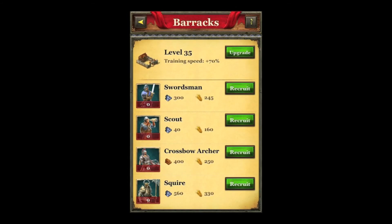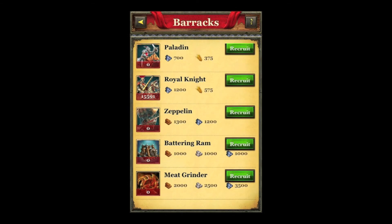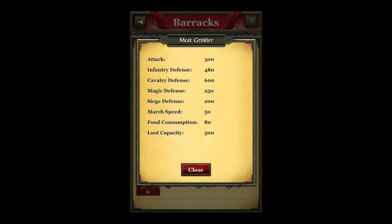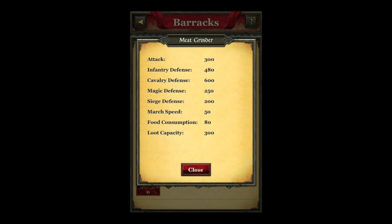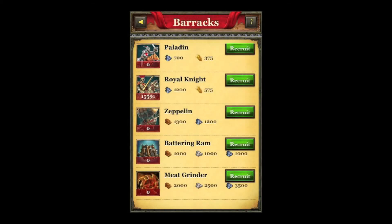If you go to the barracks, as you can see they've added the Zeppelin and the Meat Grinder — those are the two new trainable units added to the game. They can only be trained in your fifth city. The Meat Grinder is currently the most powerful unit in the game, as you can see by the stats. It has insane attack strength and insane defense capabilities. It is absolutely a devastating unit. I would highly recommend you start focusing on training these units because they are essential for attacking other players and sending them to capital battles.